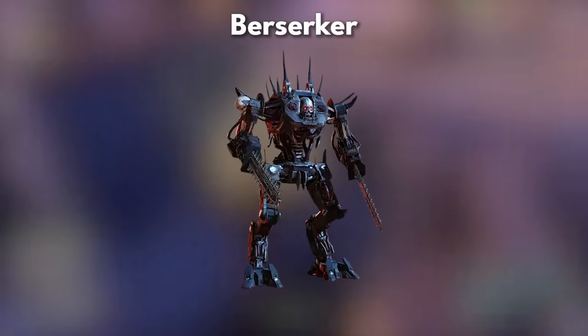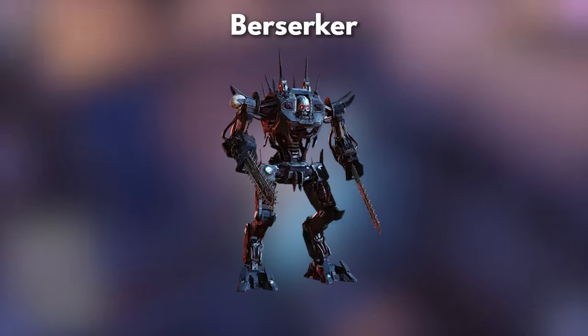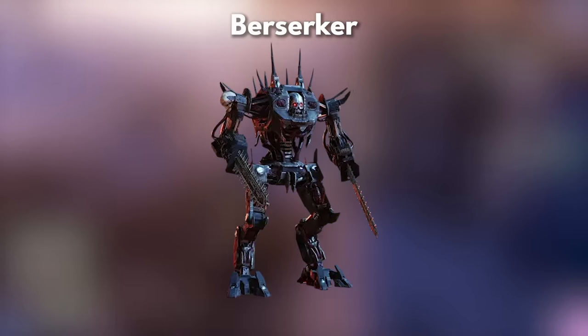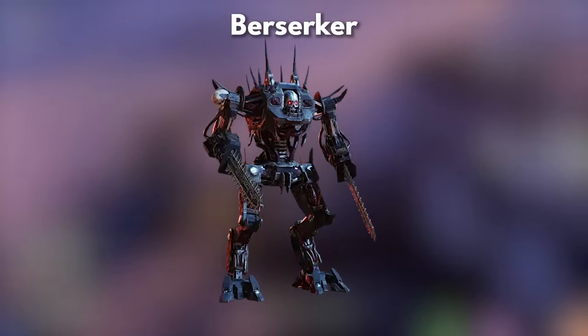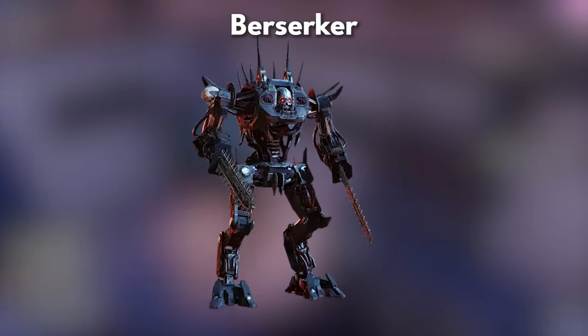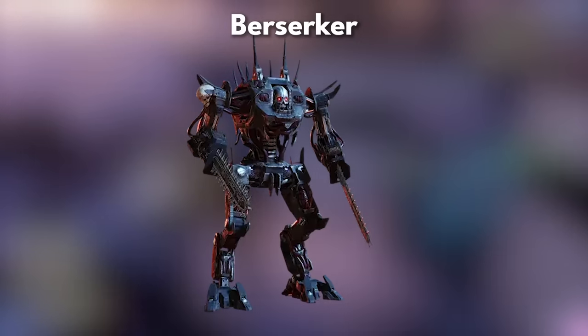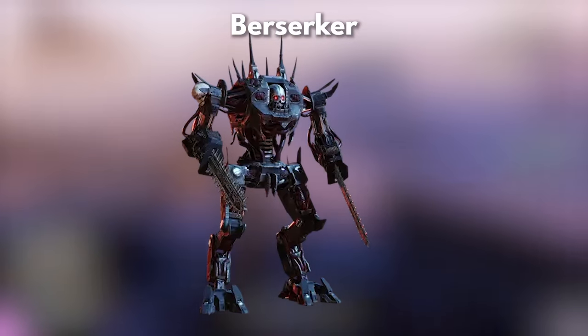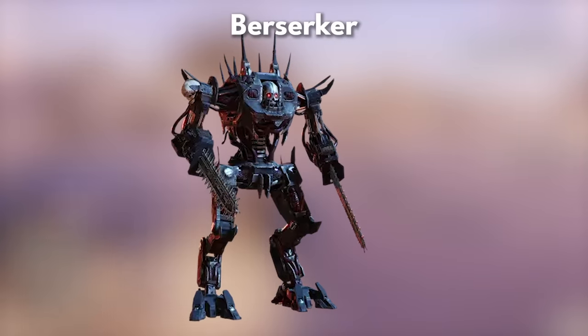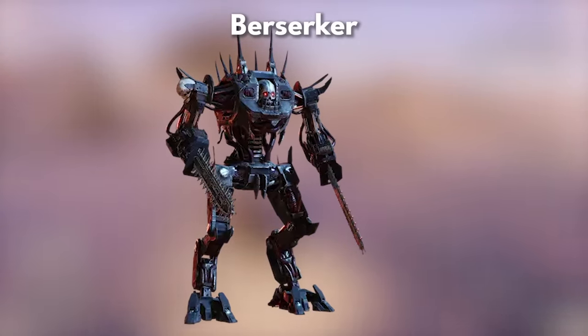The Berserker, a nightmare of close combat, utilizes chainsaw arms to tear through the opposition, requiring distance and heavy firepower to neutralize. Unlike the Commissar, the Berserker will straight up be in your face with those chainsaw arms. The weak spots for the Berserker can be found on the head and stomach area. Shotguns and grenades are great to take them out — definitely keep your distance.